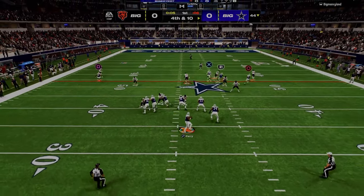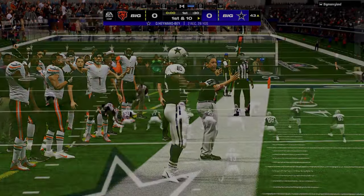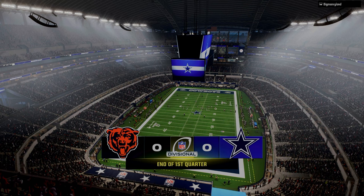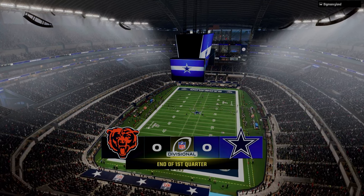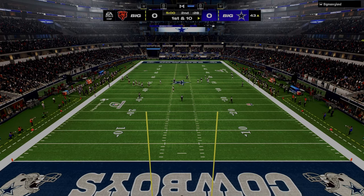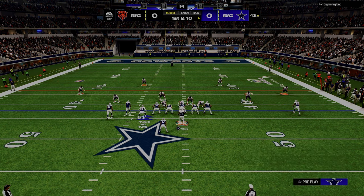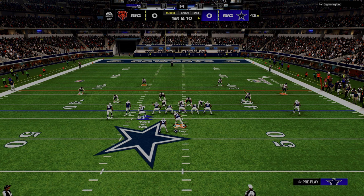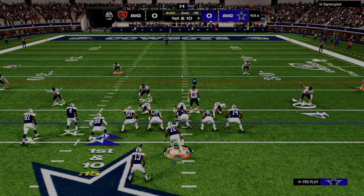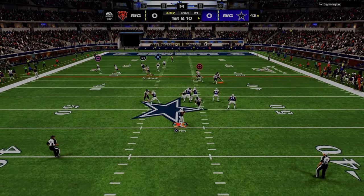Fundamentally, we want to make every single defense that we run look exactly the same. What that does is limit the pre-snap information that we provide the quarterback, and it really puts them into a game where they have to win with their post-snap reads. If you know anything about Madden, even the best players in the world will miss wide-open receivers and make bad reads. They may not make a bad read every single drive — maybe one a game — and if you're a good defensive player, you need to capitalize whenever they do make that mistake.